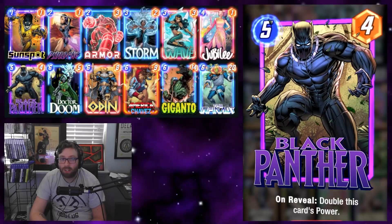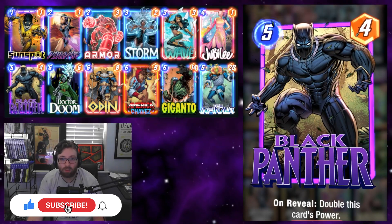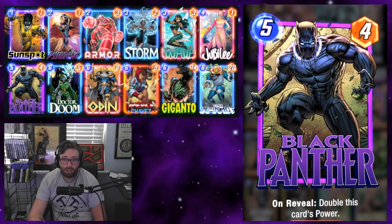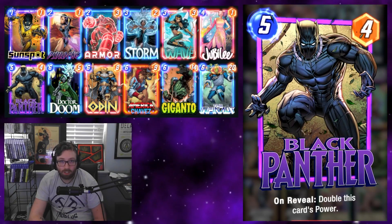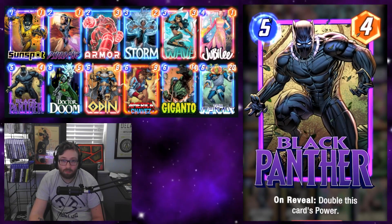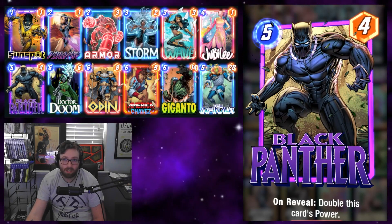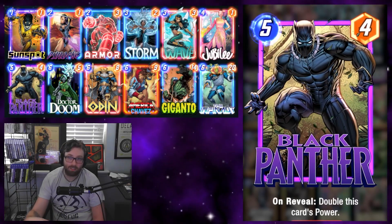What's going on everybody, Zombies here again and today we're back with another Marvel Snap video. The new season just dropped and we are taking a look at a Black Panther deck. The card is really cool - it's a five cost, four power, on-reveal that doubles this card's power, so it has some pretty great synergy with a bunch of different cards.